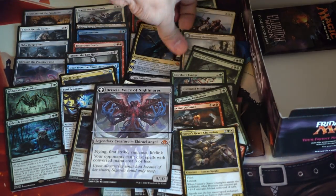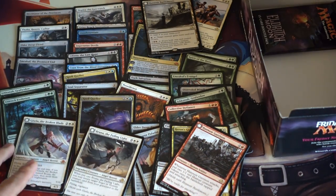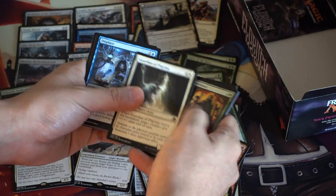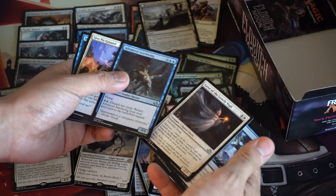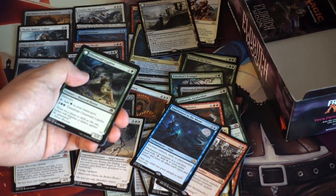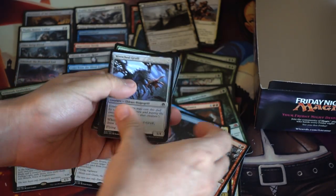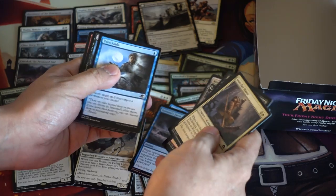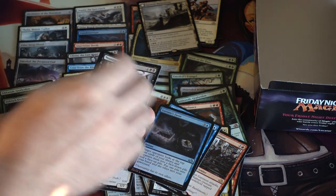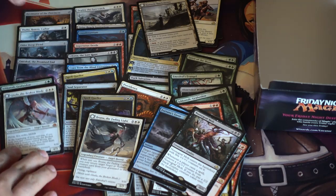We have two packs left. We gotta pull a Gisela — enough Brunas, we pulled enough Brunas. We need a Gisela again because this is the third Bruna I've pulled. I assume the ratio of Brunas and Giselas are exactly the same. But for Jeremy, now he has both. Give no ground, Imprison the Moon — that's an interesting one. There is a foil — it is blue. I don't know any good blue cards. Last pack: I would say you did extremely well and it was a tremendous amount of value. Rise from the Grave, Spreading Flames, Scourge — it's a zombie. Grizzly Angler. All in all, this is a very good box.